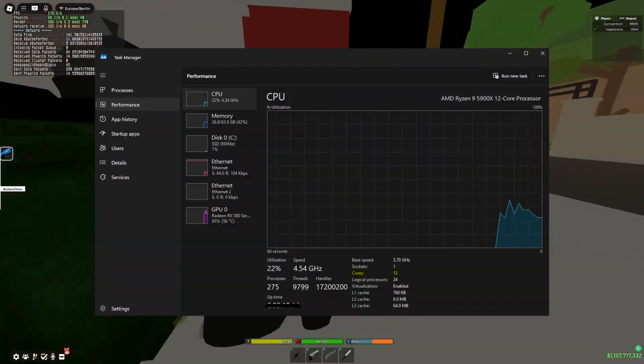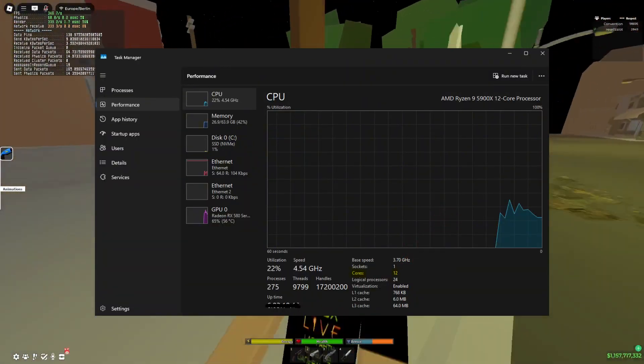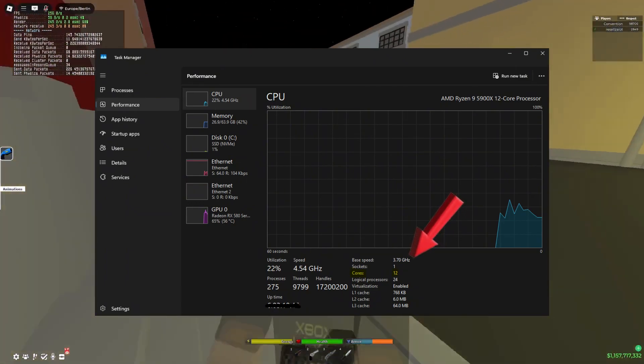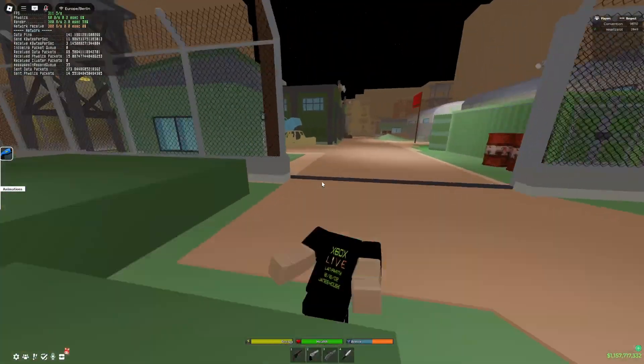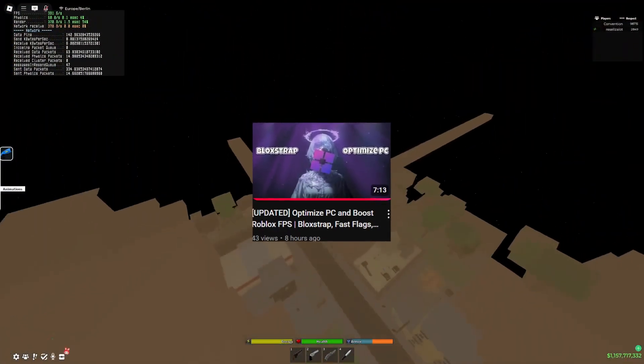Open Task Manager and we can see how many cores we have. If we have around four cores, this is going to be the issue — we'll need a better CPU. We can see our base speed; if that's low, that's also going to be the issue. If you're having an FPS issue, go check out my other video: 'Optimize and Boost Your Roblox FPS'.